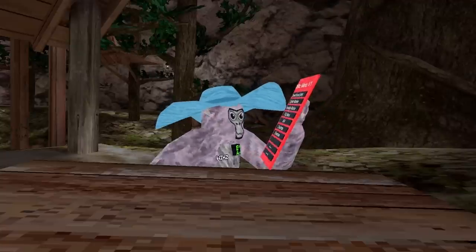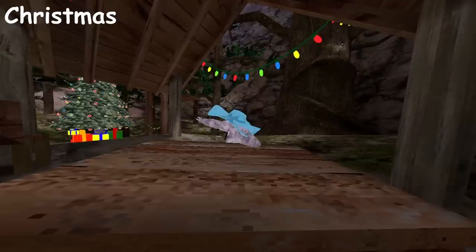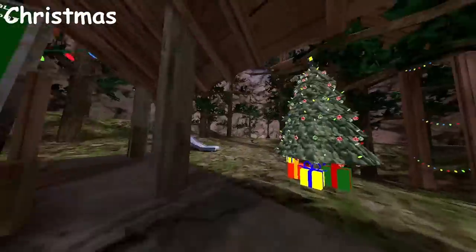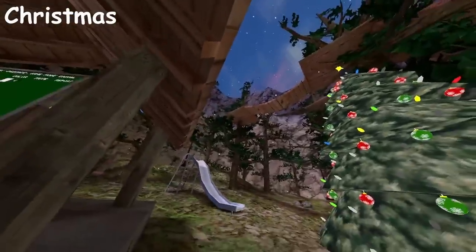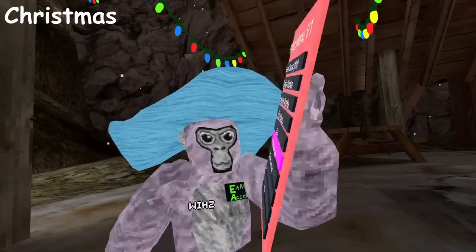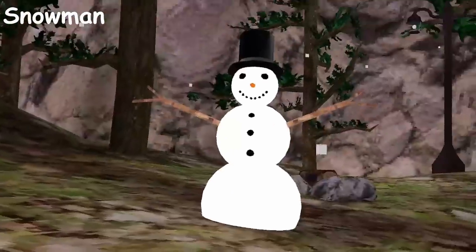Christmas is back, baby! As you can see the tree is there. I could not figure out how to get the snow in, but as you see it will start snowing — there's just no snow on the floor, which is kind of dumb. And where's the snowman? The last button on here is called Snowman — press it and there is the beauty. Snowman!